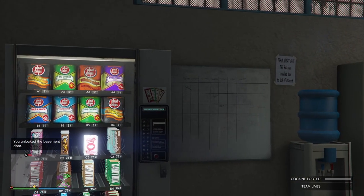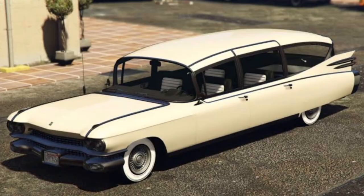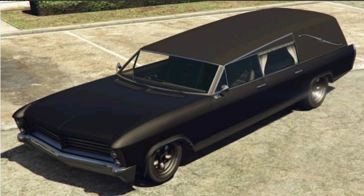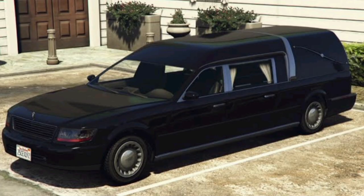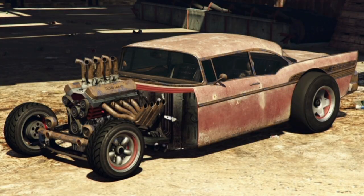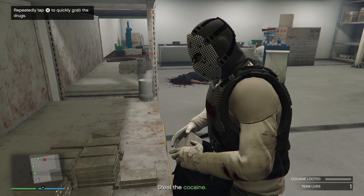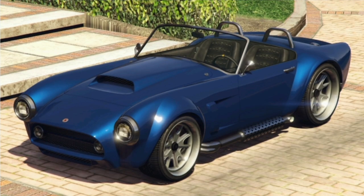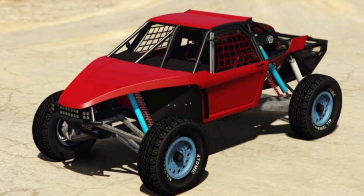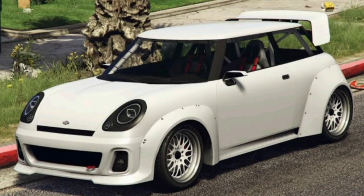We have some Halloween themed discounts, starting off with 50% off all Zombie masks, and 30% off the Albany Brigham, the Albany Lurcher, the Albany Frankensteing, the Chariot Romero Hurst, the Declasse Tornado Rat Rod, and the LCC Sanctus. We also have some regular vehicles discounted: 30% off the Declasse Mamba, the Vapid Ratel, the Zirconium Journey 2, and the Weenie Issi Sport.